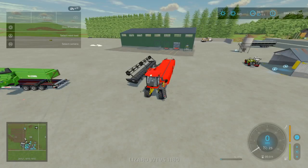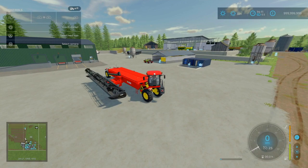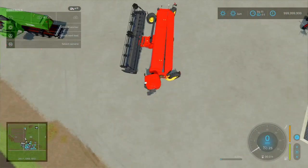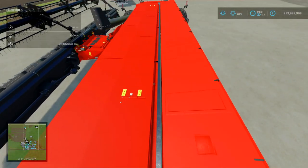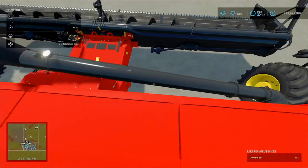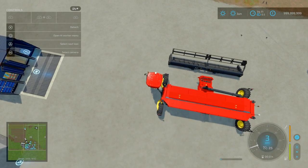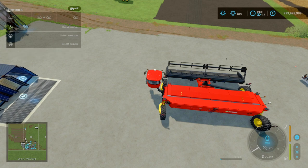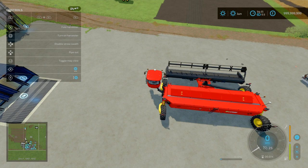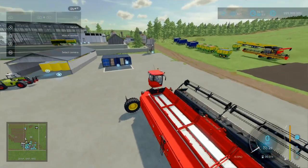With the harvester and header attached, let's press L1 and X to change direction — going from transport mode, now we're going to harvesting mode. See, it's going to go like so. There's a slight little clipping there, but it's perfectly fine. It simply just allows the ability to fold whilst attached to the tractor. The harvester is able to fold and unfold. I'm pretty sure you could have done that previously, or was I mistaken?